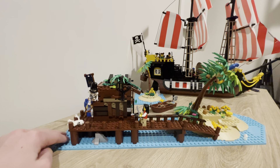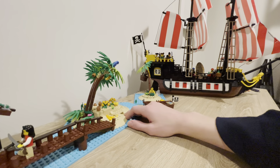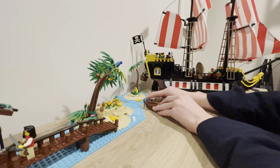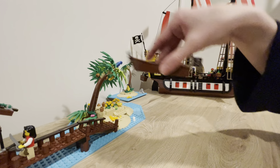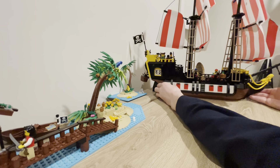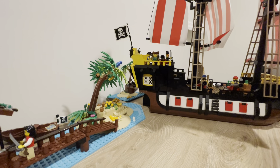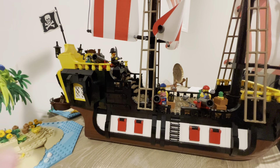Actually, I might do the ship right now. So we scoot these over to the side and get them out of the way. Bring the ship over, and the first thing you're gonna notice is I removed the cannons from below decks and put them back above decks. Also, you can see that there's three cannons — the fourth one is hiding somewhere. I'll show you later in the video.